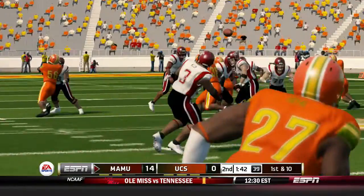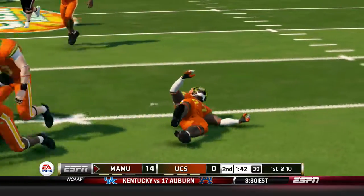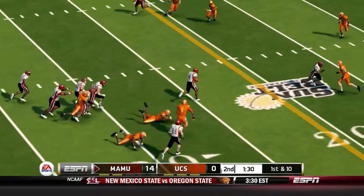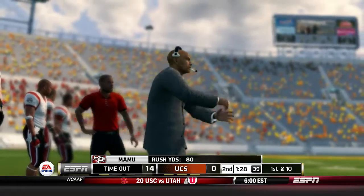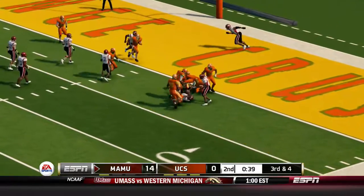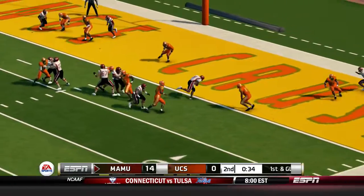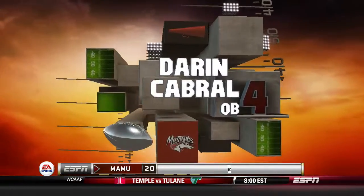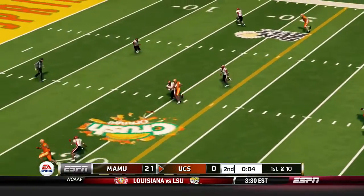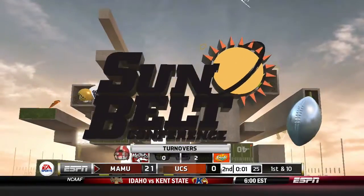The Mustangs are up 14 to nothing. McCord got leveled — nice hit there. Their quarterback is running like a Mustang too. The coach is calling timeout, clock is ticking. With 39 seconds left he's gonna run of course, and he's in — looks like his second or third score. With six seconds left he throws another interception right into the horse's mouth.